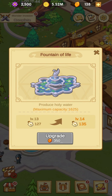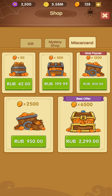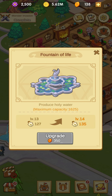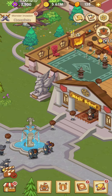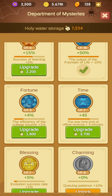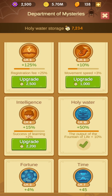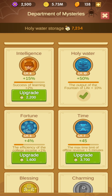It's important to upgrade your Fountain of Life — mine is level 14. The first thing you should do with these stones is to upgrade it. Upgrade the Fountain of Life so you will have more Holy Water. With this Holy Water, you can buy upgrades in the Department of Mysteries. The first thing to buy there is Holy Water output, so the output of the Fountain of Life will be bigger.